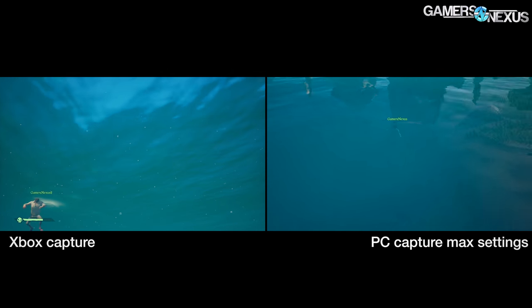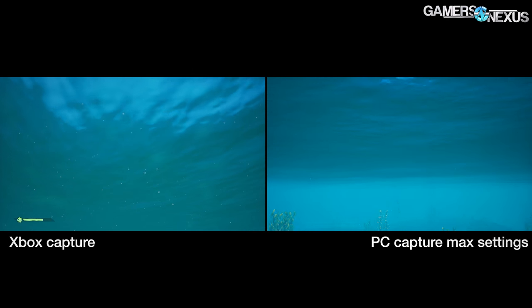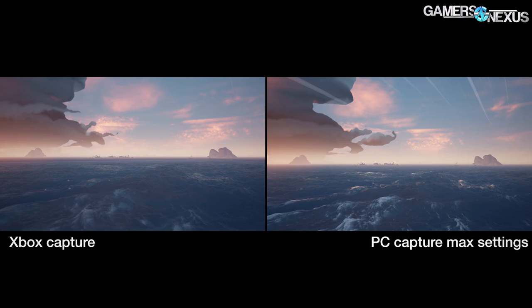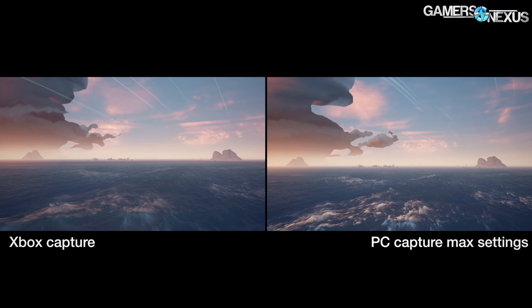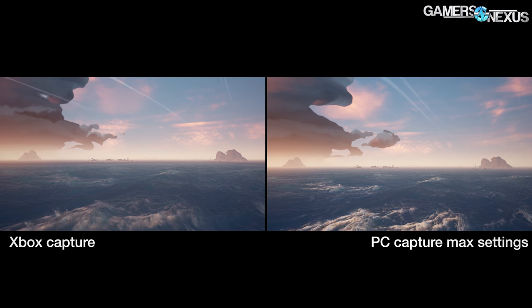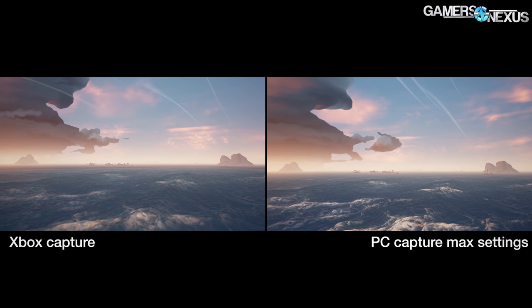We wanted to look at how the graphics compare and what is the equivalent group of settings between Sea of Thieves on Xbox and on PC. Thanks to crossplay, we were able to sync up PC and console footage easily by crewing a ship with two accounts, one on each platform. An interesting side effect was the discovery that the worlds are almost entirely in sync, even on different platforms. The wave patterns must be synchronized because they affect the ship's position, and even the clouds are pretty close to identical, though subject to the PC's greater draw distance.